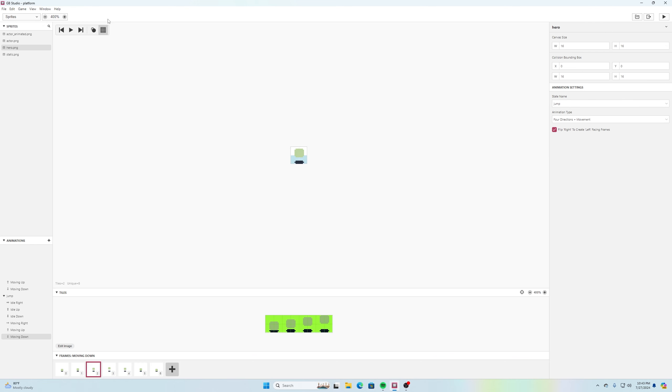Looking at the sprites, I only added one sprite to this game. It is a four-direction movement sprite, and I chose the option to flip right to create left-facing frames. It's just a simple 16x16 cube, but I made it smaller to fit, with a transparent background and a shadow added. There are two kinds of animation states: the default gives me idle right, idle up, and idle down — all just a stationary square.